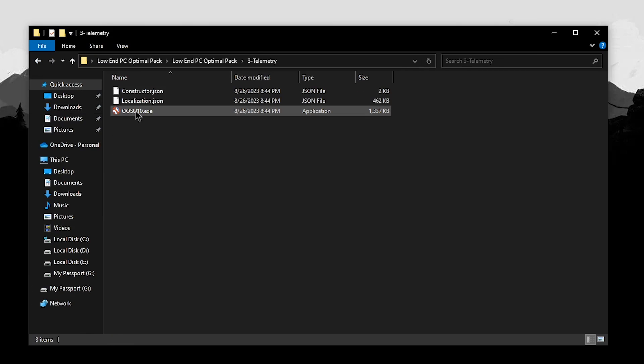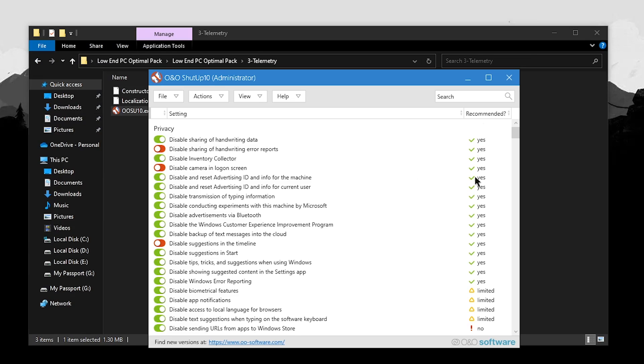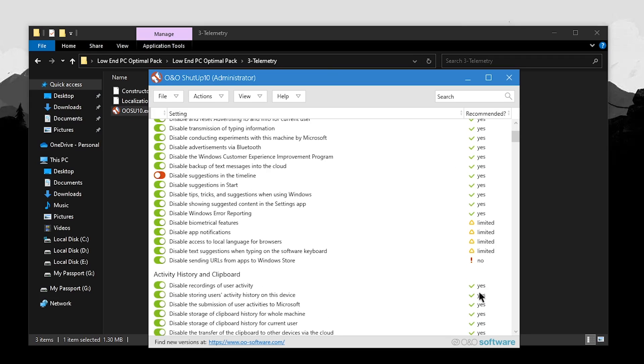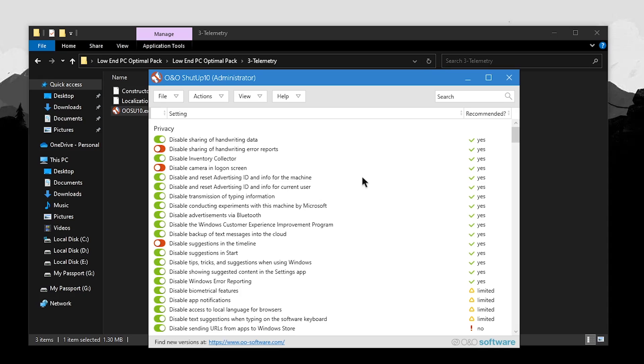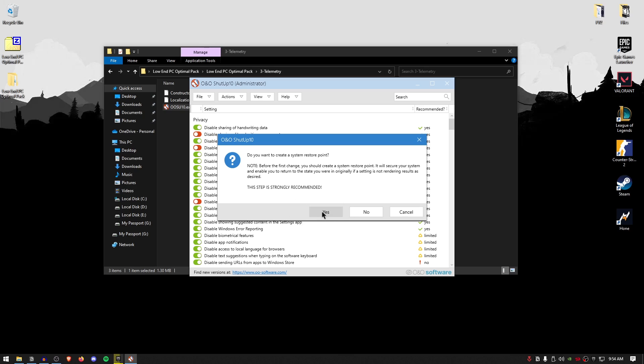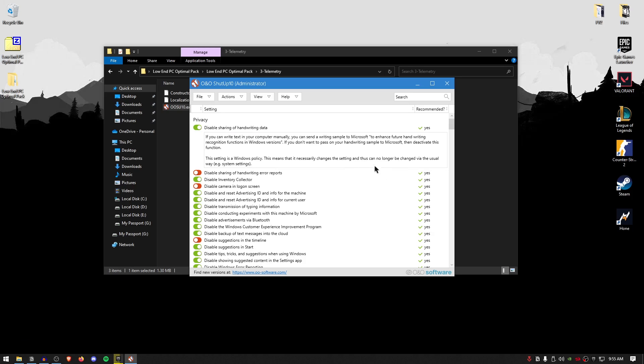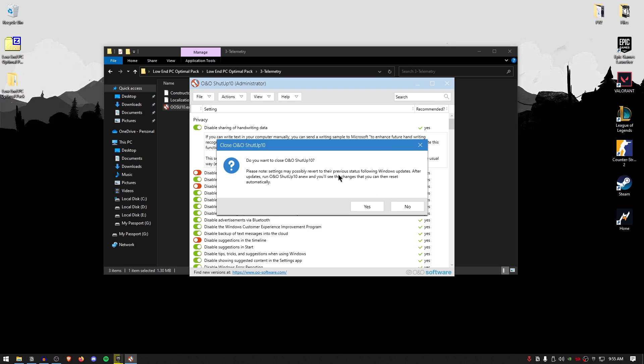Go back into the pack and open the telemetry folder. Inside, you get O&O ShutUp 10. Right-click and run it as administrator. Inside, you have a bunch of options with ratings such as recommended, limited, and no. The quickest way to apply the best options is to go to actions and click apply on the recommended settings, then hit yes. I'm not doing this in this video because it can cause issues with my recording, but the process is simple. If you have questions or are struggling with this step, hit me up on Discord — the link will be in the description. After applying the recommended settings, close out of it. Note that some settings will revert to their previous state after a Windows update, so run this program again after any Windows updates.